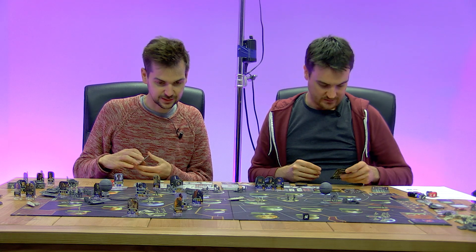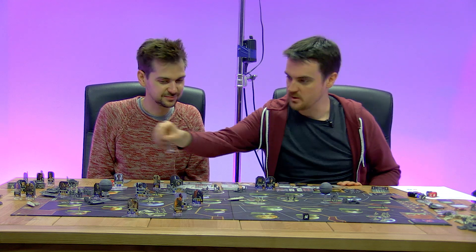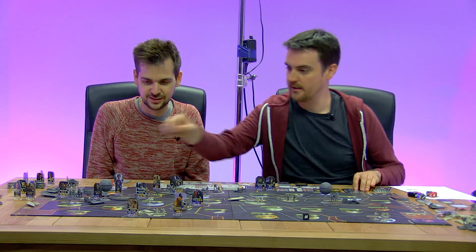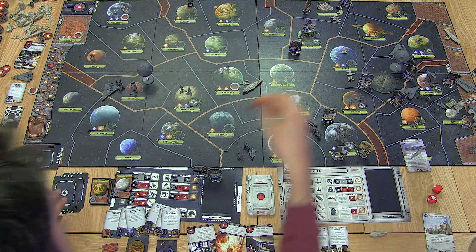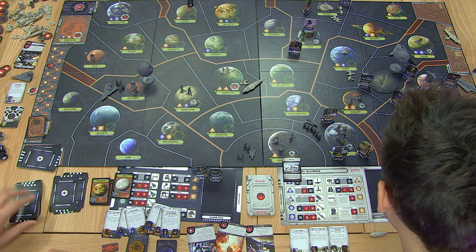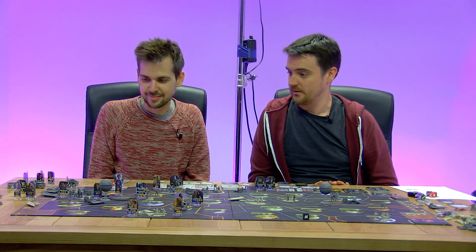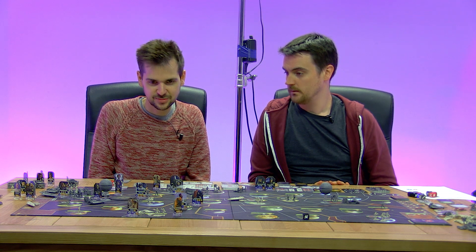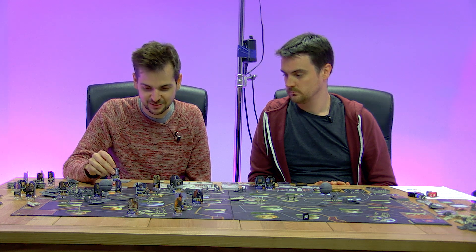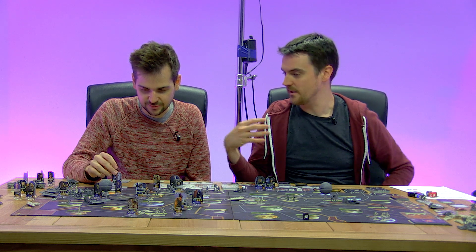The Imperials are going to do more research and development — which means it's going to be old Moff Jerjerrod. He's going in and clearing off the sabotage, drawing a project card, building more factories. So their next move will be to attack us. We'll establish a new Rebel base — Mon Mothma does that, though we don't get the results back till the end of the turn.